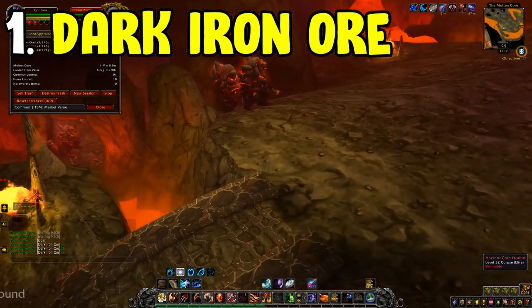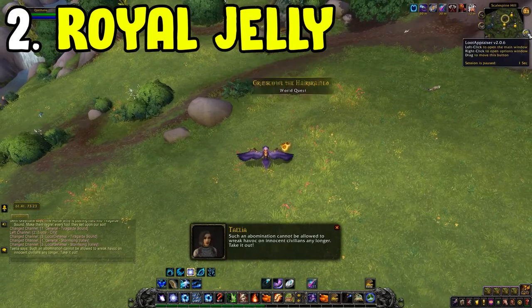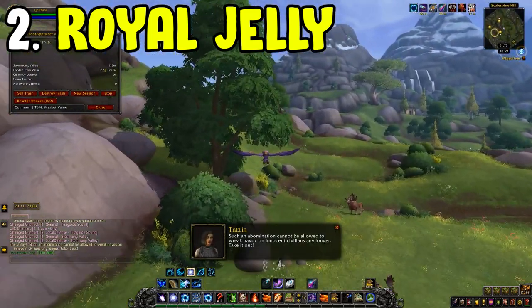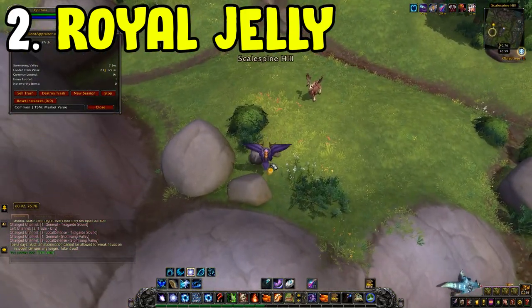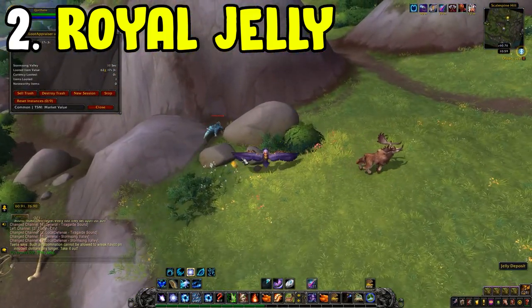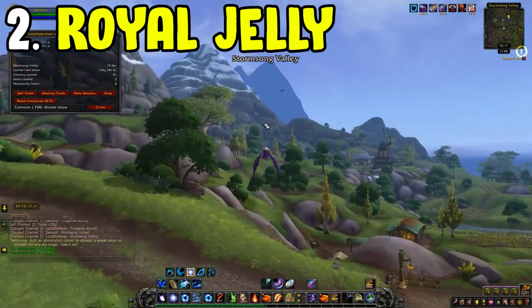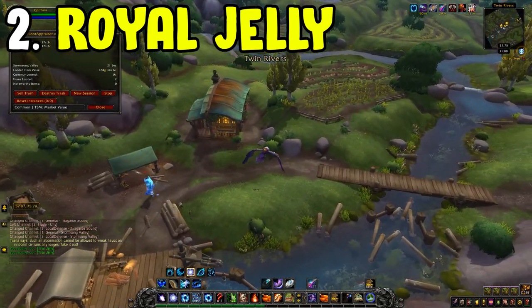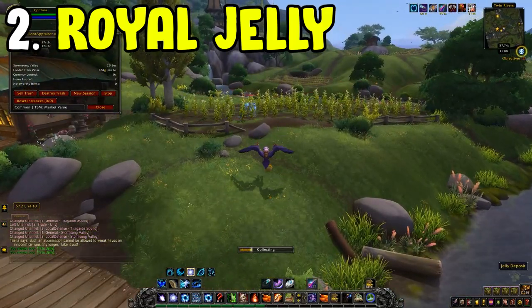Next at number two is the Royal Jelly Farm. This is an Alliance-only farm, so you'll only be able to farm this if you are Alliance. You can do the introductory quest to find the jelly deposits, and once you have Revered reputation with the Honeyback Hive, you'll be able to see the actual nodes just as you would when farming ore or herbs.